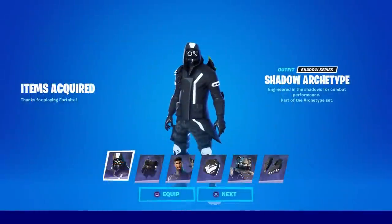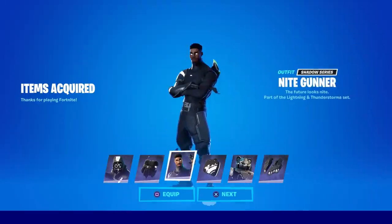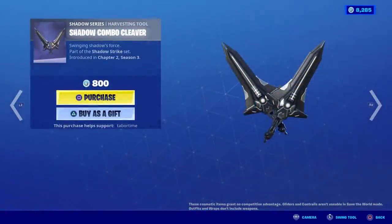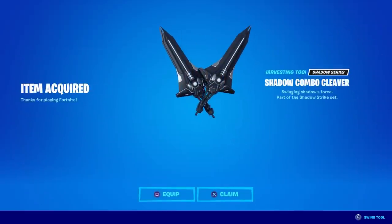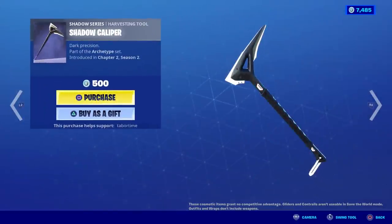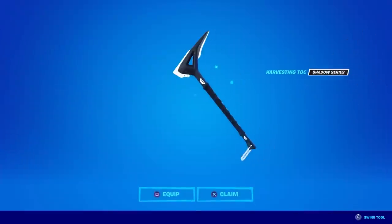These are all part of the Shadow series: you get the Shadow Archetype, the Night Gunner, and the Mecha Team Shadow. I also purchased the Shadow Combo Cleaver for 800 vbucks — those are some big pickaxes. By the way, if you own the original Mecha Team Leader, these showed up briefly as an additional style for your pickaxes but were removed. Last but not least is the Shadow Caliper, which goes with the Archetype, for 500 vbucks.